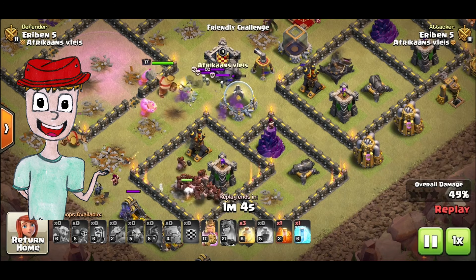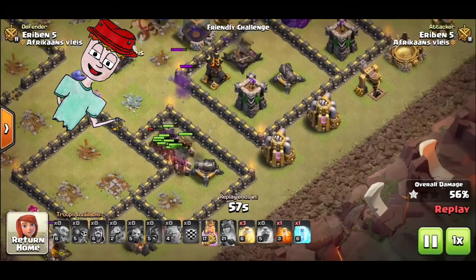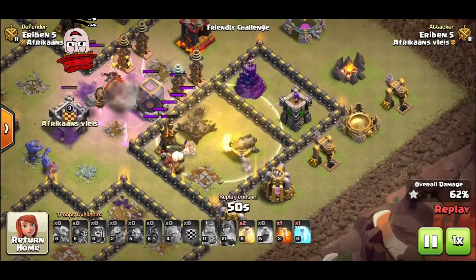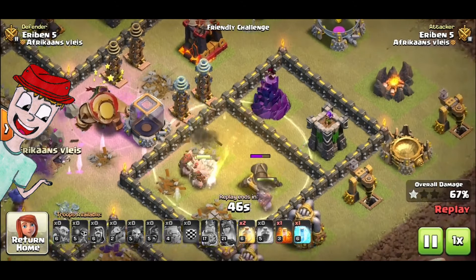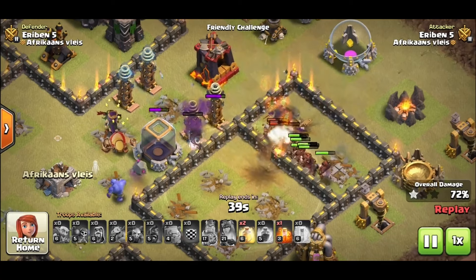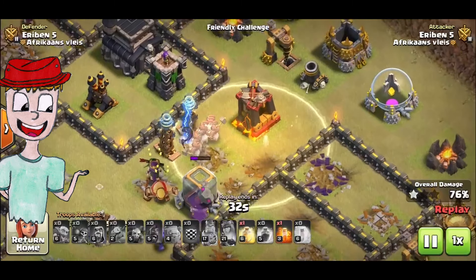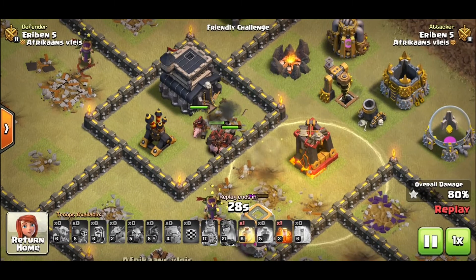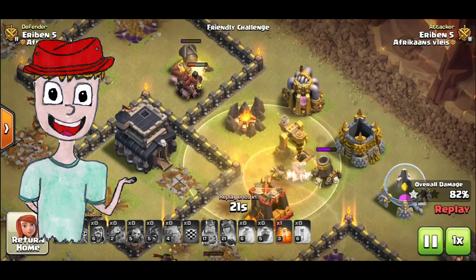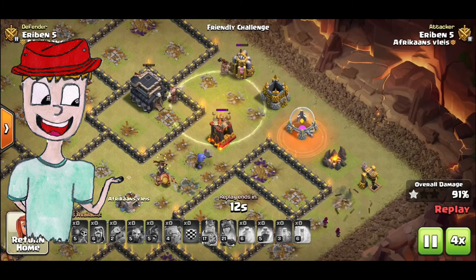What you then want to do is use your Heals to keep your Hogs alive, and Freezes to minimize the damage from splash defenses. For example, at the top there's a Tesla farm along with an X-Bow and a Wizard Tower, which we will freeze, and we can use the Heals to push the Hogs through that Tesla farm. The Heal just keeps the Hogs alive, and we have another Heal left with no remaining defenses to threaten our wave. So we can drop the Heal at the mortar, and that is the attack. Easy, fun, and it makes you feel like a pro player because it requires a little bit of strategy — it's not a spam army.